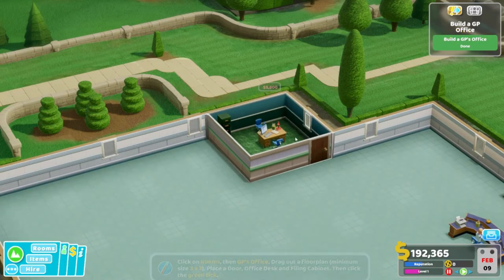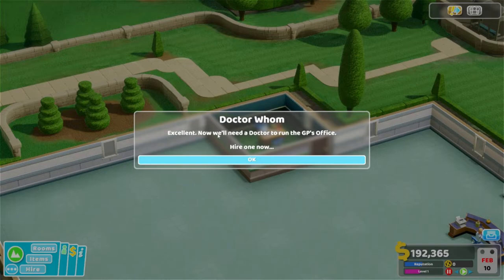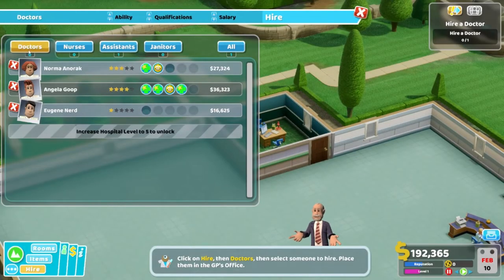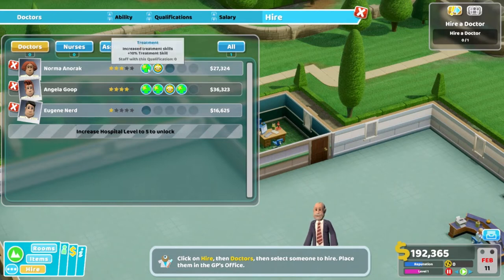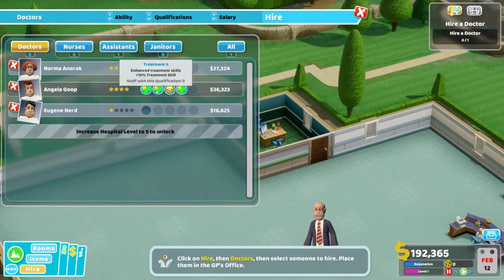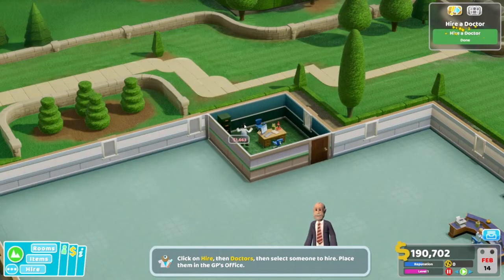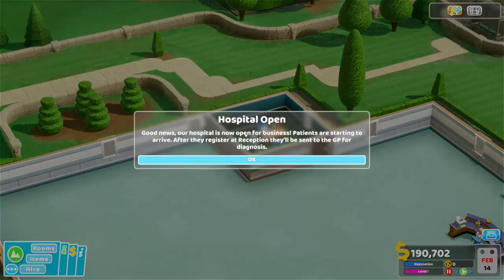We'll need a doctor to run the GP's office. Let's go to hire, let's go to doctors. Increase treatment skills — ready for training, you're cheap. Good. Our hospital is now open for business! Patients are starting to arrive. After they register at reception, they'll be sent to the GP for diagnosis.